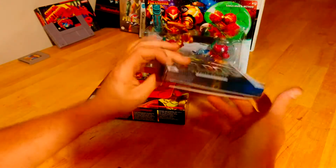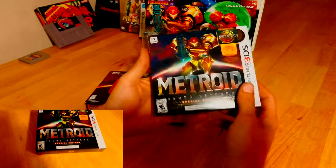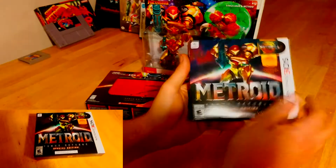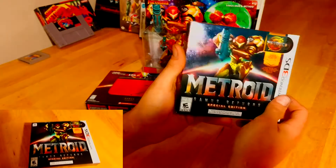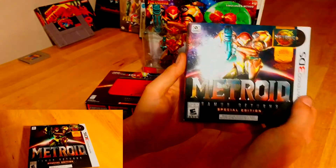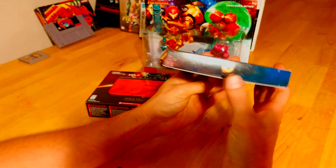For whatever reason this doesn't come in any shrink wrap, which I find kind of weird. But it is nice packaging, and if you've been following the channel for a long time, you know that I love holographic stuff, so this just makes it all the better for me. A nice holographic front cover, the rear is also shiny, and you've got the sides, the top, and the boring bottom — but it does have a Samus logo on the bottom.